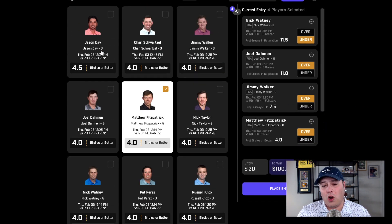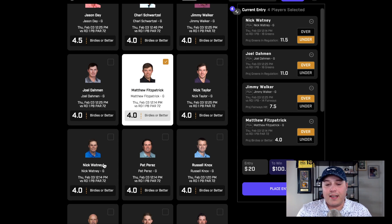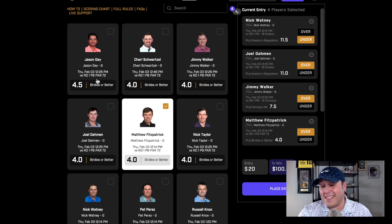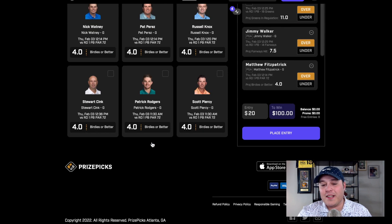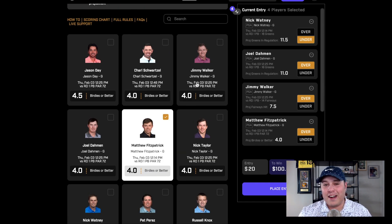Now finally, moving over to Birdies or Better for our last pick — Matthew Fitzpatrick over 4 birdies or better. In terms of his world ranking, he's the 4th best player in this field, coming in as the 25th ranked player in the official World Golf Rankings. He's a very solid course fit, somebody who in other DFS formats I've invested plenty of my lineups behind — a good putter, great with wedge play, and one of the more accurate drivers in the world off the tee. This makes it a no-brainer. He's tied with people like Nick Watney, Nick Taylor, Schwartzel, and others at 4.5 — even higher than somebody like Fitzpatrick — even though he's much higher on the official World Golf Rankings. Compared to other guys like Scott Piercy or Russell Knox, in terms of pedigree and world rankings, it's not even close. Really like the over there.